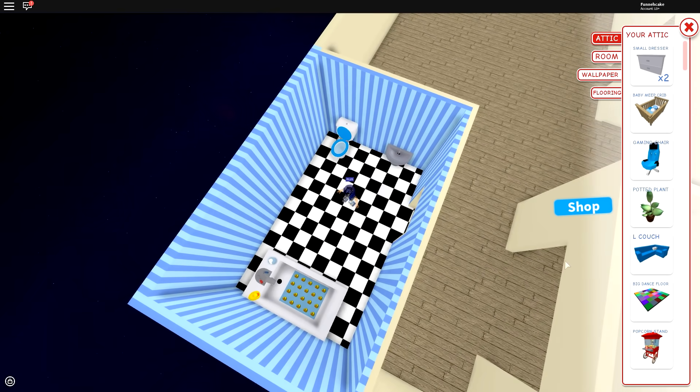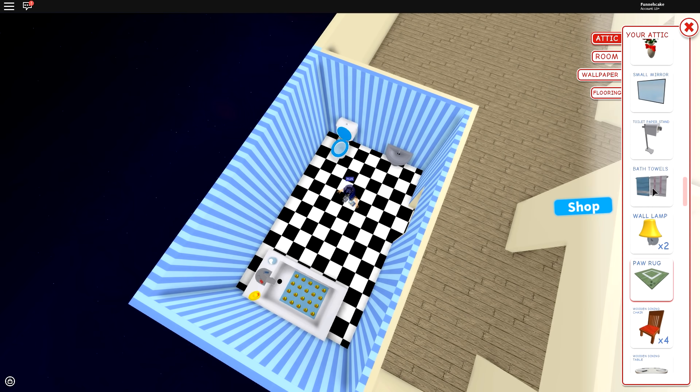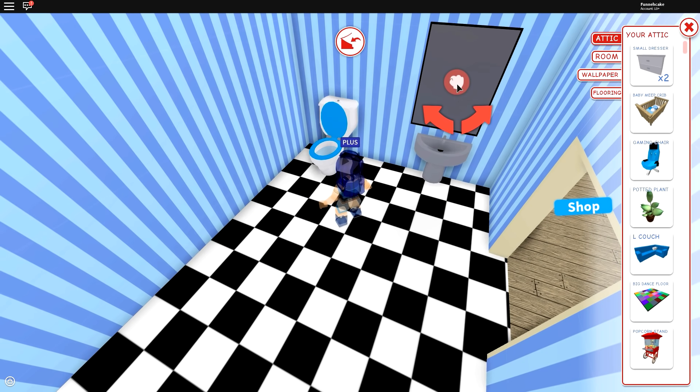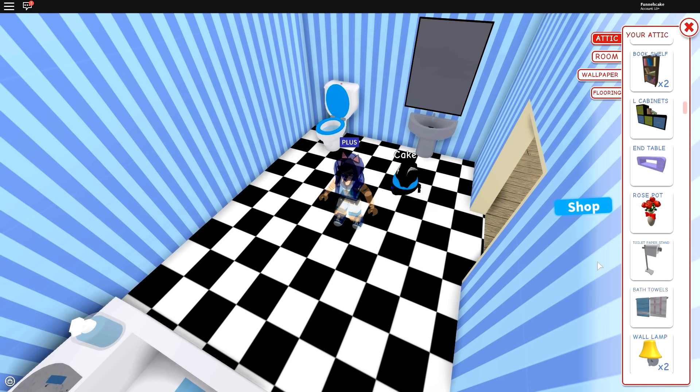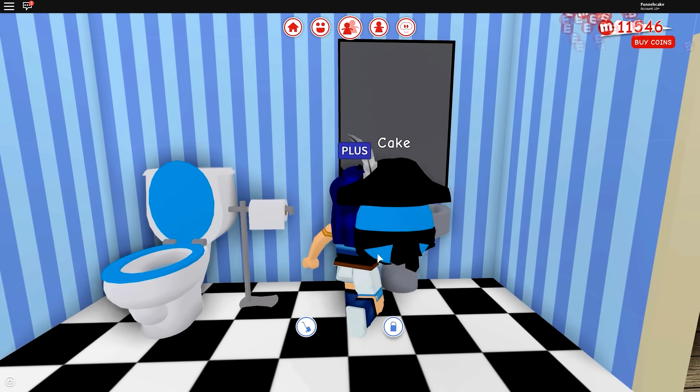Sink. Toilet. That's pretty much it. We do have mirrors in Meep City. Let's grab a mirror and place it right here. And let's grab some toilet paper, because you can't have a washroom without a toilet paper stand. Toilet paper and donezo. Look at this guys, it's beautiful.